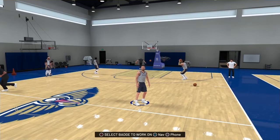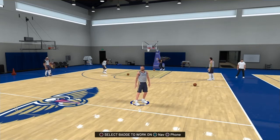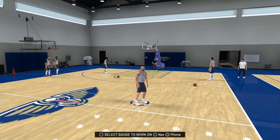Yo, what is up everybody? It is your boy Rai623, or RaiRai, and today we're just going to show you guys how to get the Corner Specialist badge the easiest and fastest way in NBA 2K19.